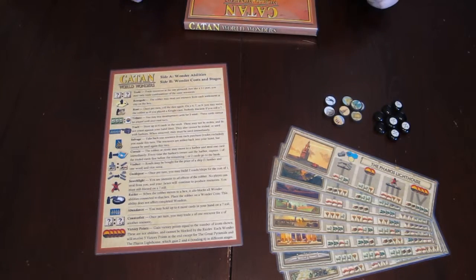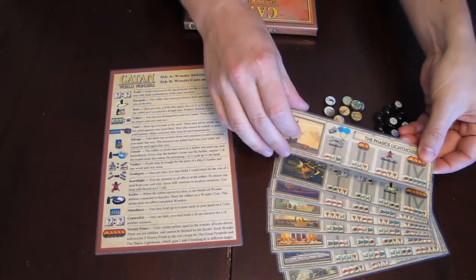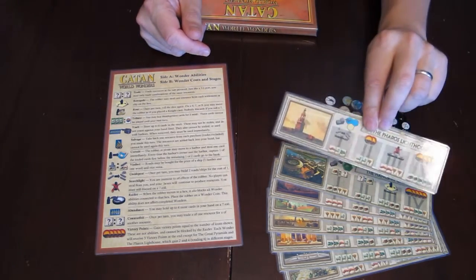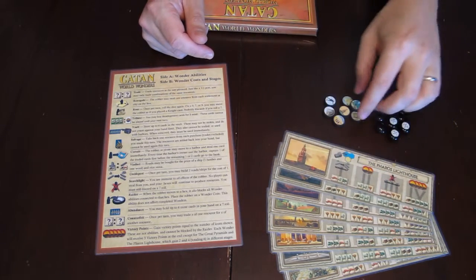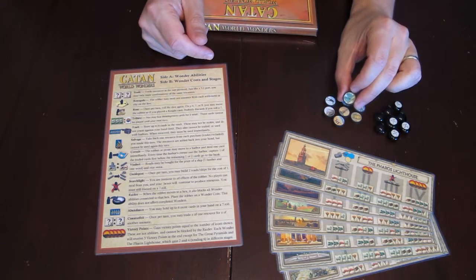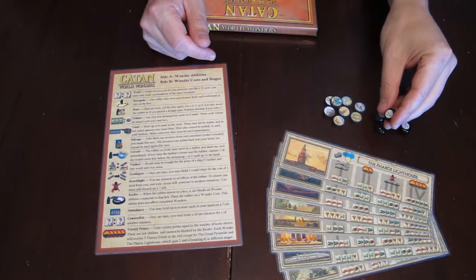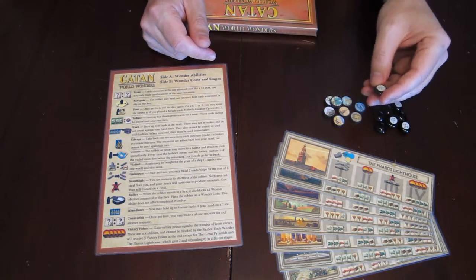You also get a card with an overview of all the abilities — an abbreviated version of all the wonders on one card — so you don't have to look through all the wonders every time you want to play one. You have each of the eight wonders separately, and I printed them double-sided since there are A and B versions for the art. You also have these wooden wonder tokens that you place on the game board, with a black-and-white side and a colored side, and finally these tool chits that go on the actual wonder card to show how far along you are in the building process.